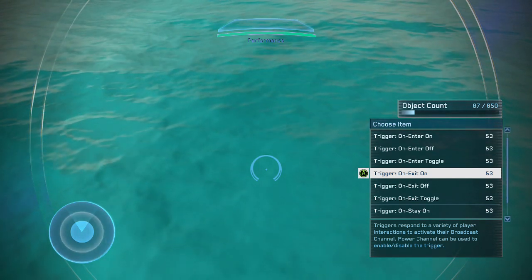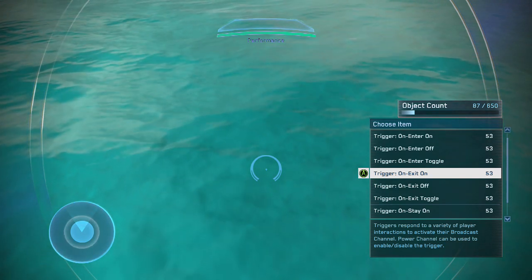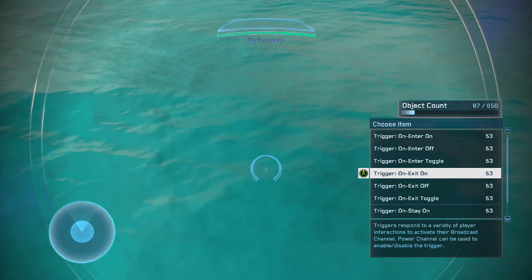On exit toggle: you enter the zone, and if the object is already off, it'll turn on. And if the object is already on, it'll just turn off.